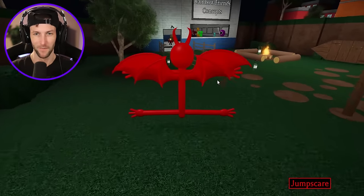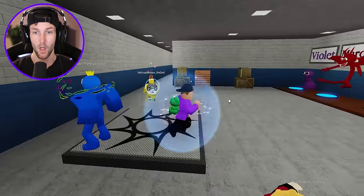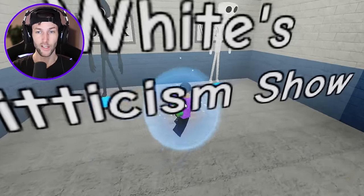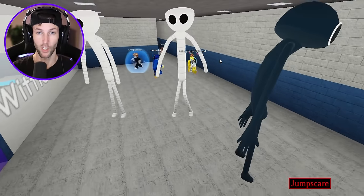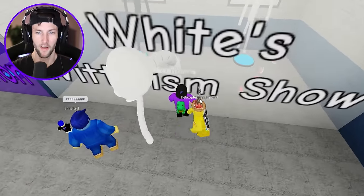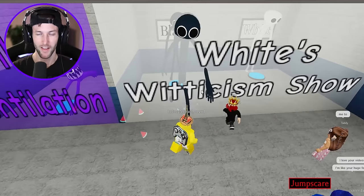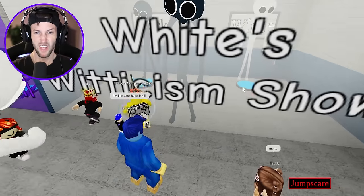I'm going to reset — I don't want to be the red dragon anymore, we got the last three badges we need. Now let's check out white's witticism. You get two of them — white and black — and they look like they have jump scares. Whoa, he's huge! Oh, that is so loud — he just punches you! It's not letting me back in — you kind of have to force yourself in it. Jump scare!